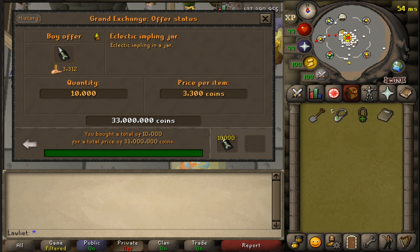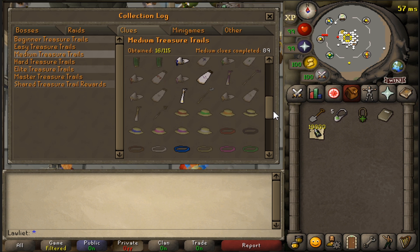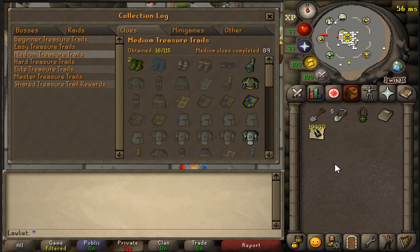Today I thought we'd do something a little different. Lately I've been training my pure account at NMZ, getting those range levels and eventually the strength levels, and on the main I've just been AFKing at Sacred Eels for the chance at the Fishing Pet, and I've been doing my farm runs for a chance at the Farming Pet. I decided I wanted to do some sort of moneymaker on the side while training the pure, and I came across opening Eclectics, which is supposed to be around 2 mil an hour — that is if you get the Ranger Boots on drop rate. Since I've had insane luck with Ranger Boots in the past, I thought I'd give it a shot.